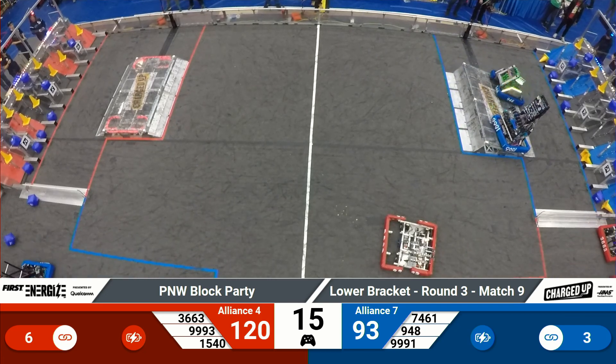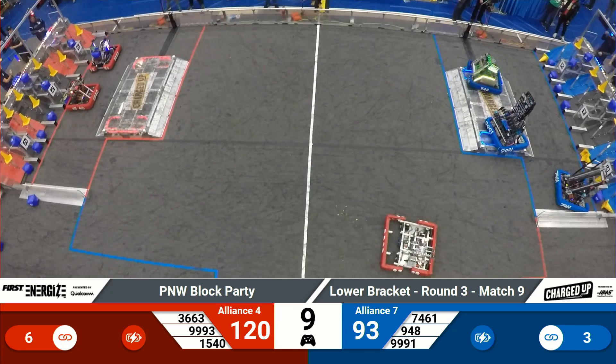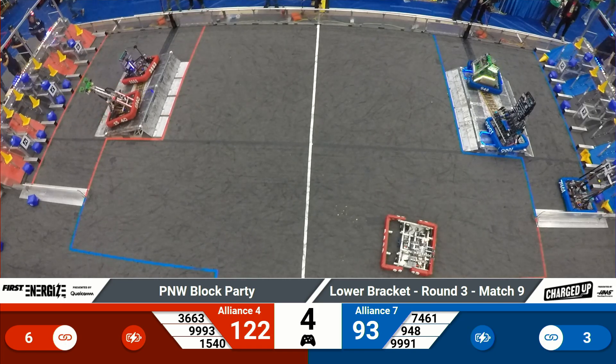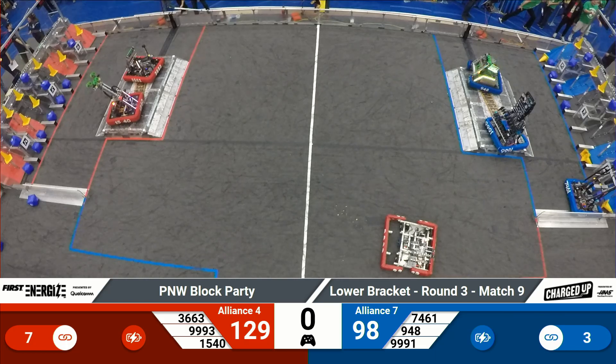They're joining CBR 3663 — both of them grab cubes and make their way back. NRG and Sushi Squats up on the charge station. Here comes Sushi Squad 7461 through the cone — five seconds left to go. Up go Flaming Chickens, up go Flaming Chickens and CPR — one second left. And that'll be it for match number nine.